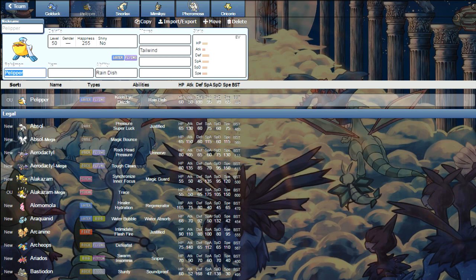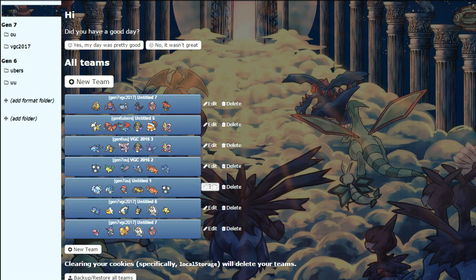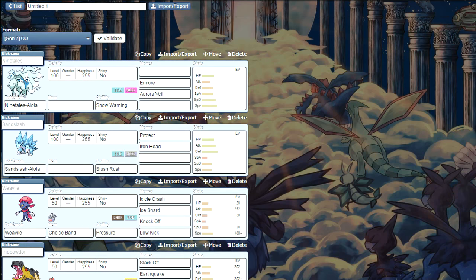So what are the essentials? In my opinion, every team should either have Taunt, Fake Out, or a Porygon2 killer. I feel very strongly about this. Taunt, Fake Out, or a Porygon2 killer is essential to have.